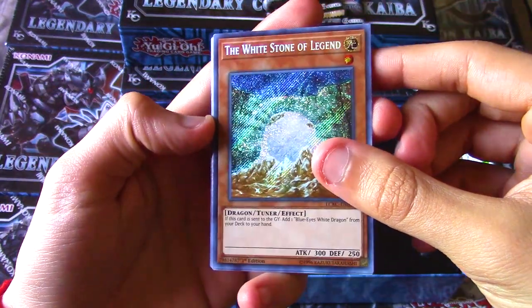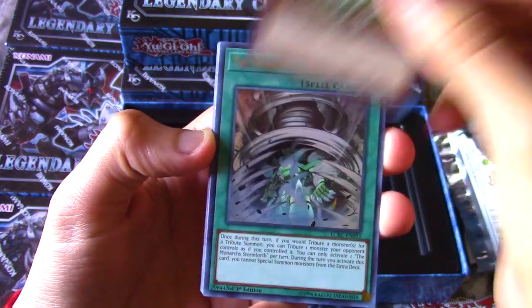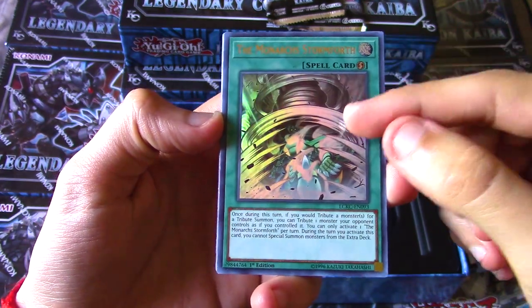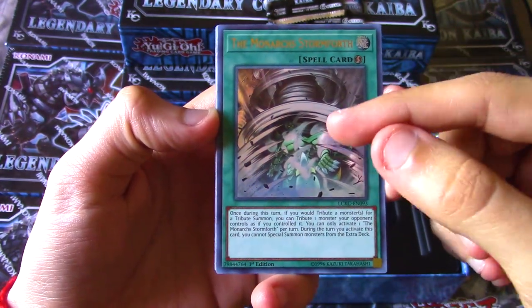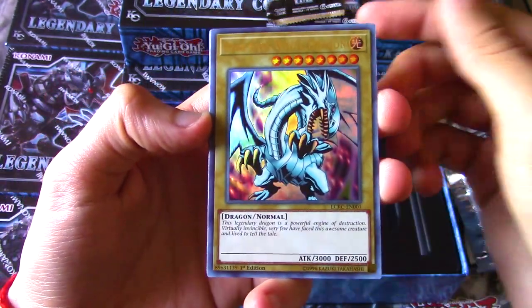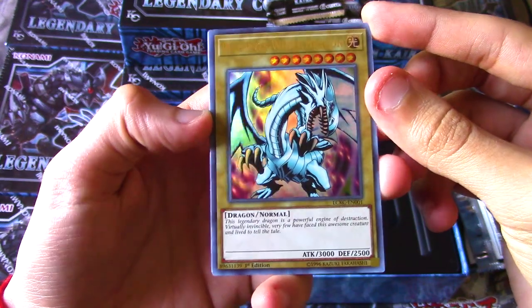We got the White Stone of Legend - pretty cool reprint, secret rare. My favorite one is a super rare. We got the Monarch Storm Forth - excuse me, Storm of the Monarchs - ultra rare. Pretty cool printing; I like this one better than the premium gold printing. We got Blue-Eyes White Dragon - one of three or four different artworks in this set.